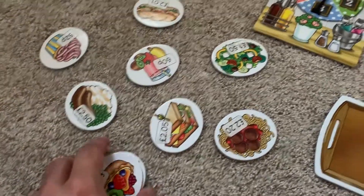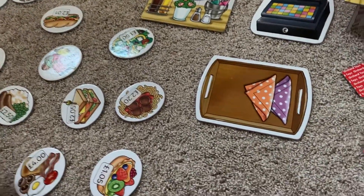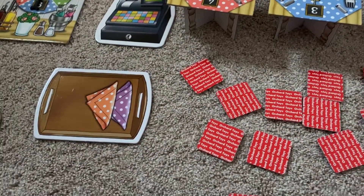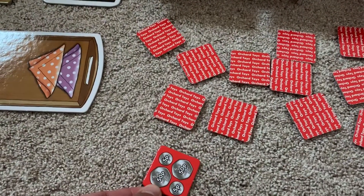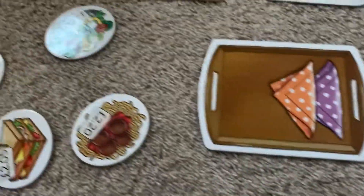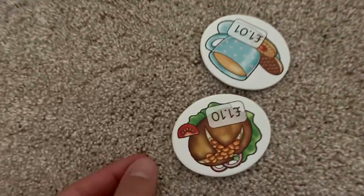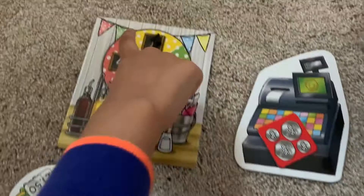So you get 8 cards? Yes. And then after you deal them equally, what you have to do is open up a coin card — for example this one. And if you have the matching one in your cards, you put it on the tray, then you put the coin on the cash register, and then you spin the wheel.